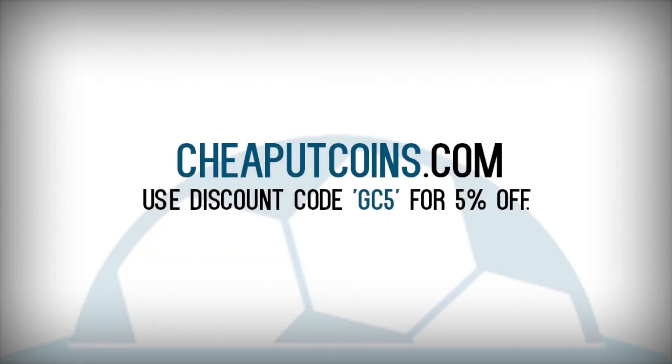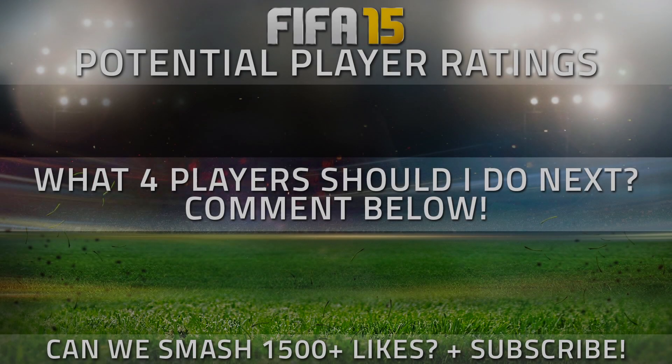If you're looking to buy small tip team coins, go check out CheapUTCoins.com. All the links are down below in the description box. Use discount code GC5 to get your 5 cent discount on all of your orders. They are cheap, reliable and also have an instant coin service which will get your coins in around 5 seconds.